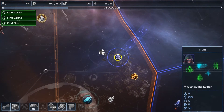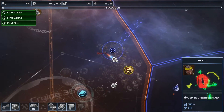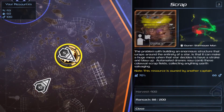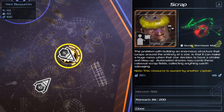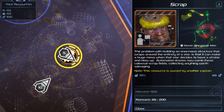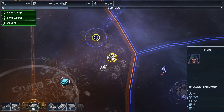What is this — a raid? The problem with building an enormous structure that wraps around the entirety of a star is that it can make a huge mess when that star decides to blow up. Automated drones now comb these colossal scrap fields collecting anything worth salvaging. It is owned by another captain, so I cannot talk to him.